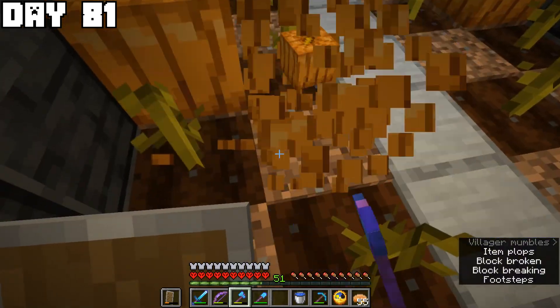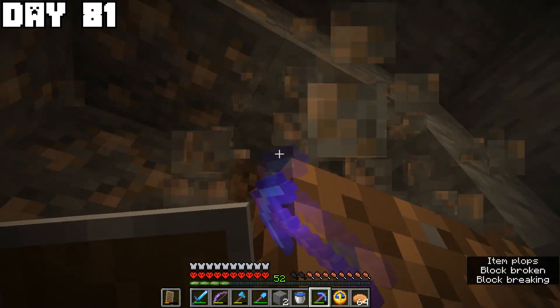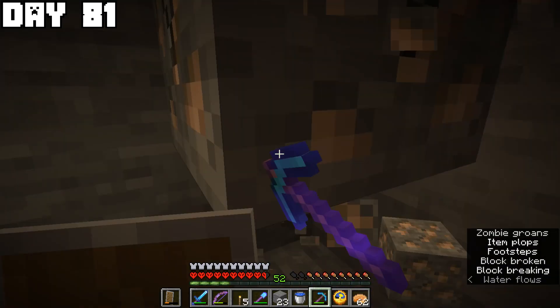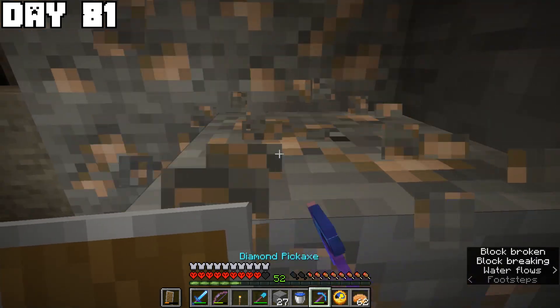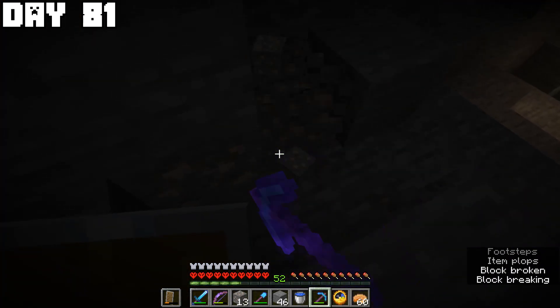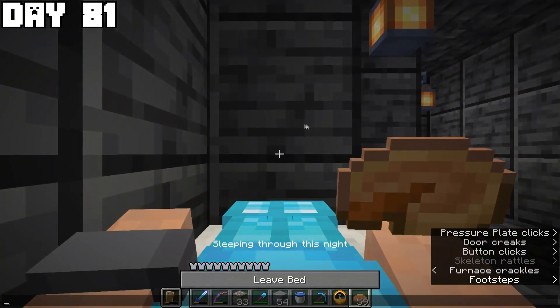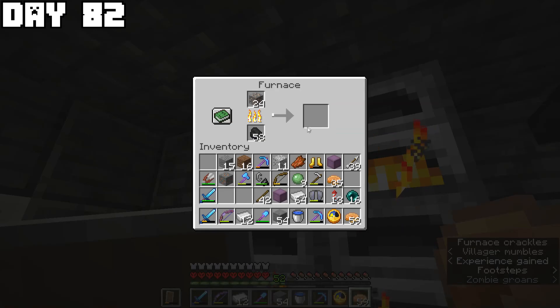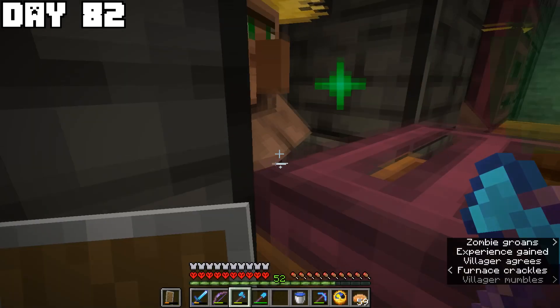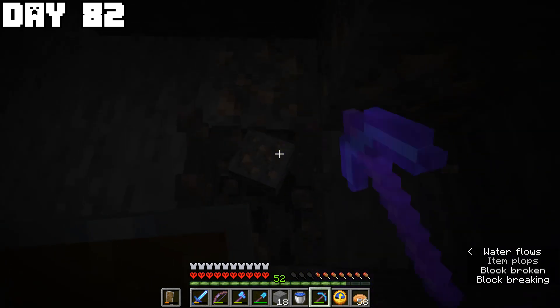I smelted iron and did some trading on day eighty-one, then continued mining more iron ore — sometimes even underwater — doing everything possible to get as much as I could. I also fought some slimes and got a lot of slime balls which might be useful in the future. On day eighty-two I continued smelting iron — current progress: 57 out of 164 iron blocks — and kept mining iron ore for the rest of the day.